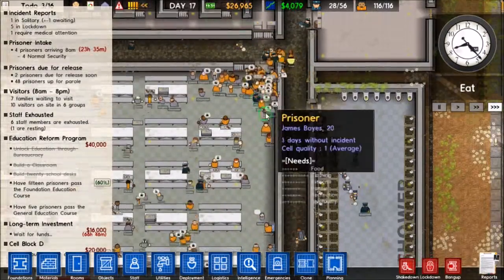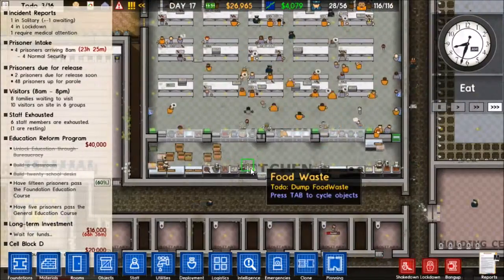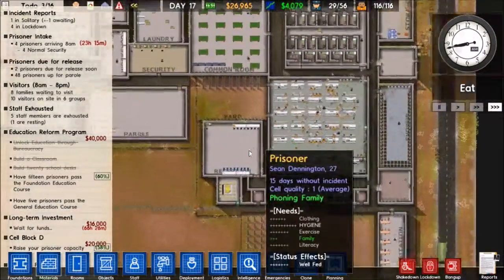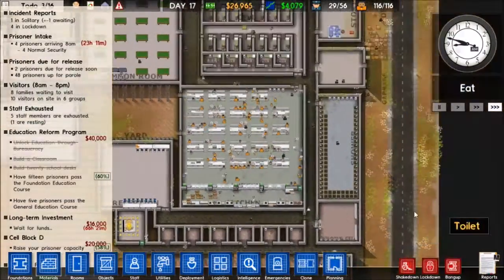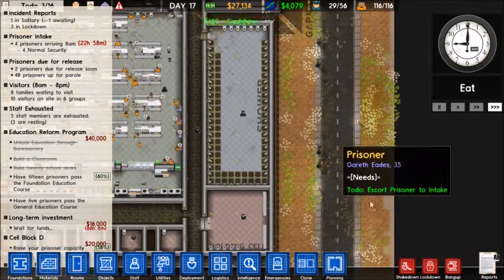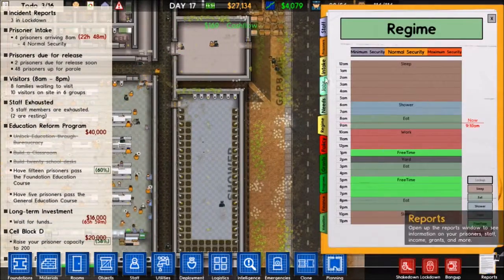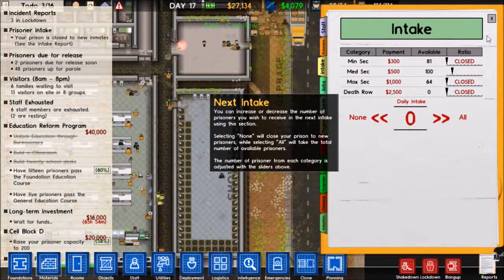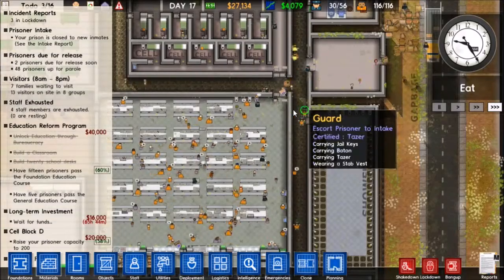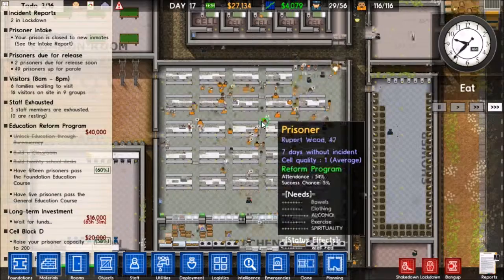They're all going to eat now, and we got our four prisoner intake. We got it already actually, there they are - they're going to get processed into the prison here and I can go ahead and turn off my intake. I guess that's where I was losing prisoners, or maybe I released or transferred a few aside from those tunnels.